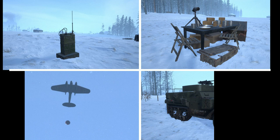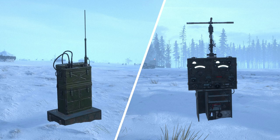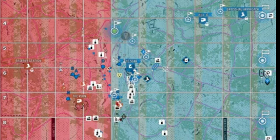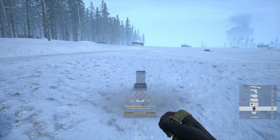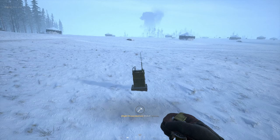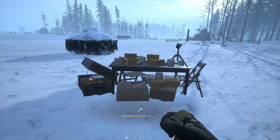All spawn points beyond the three main HQ spawns are created by players. There are four types: outposts, garrisons, airheads and half tracks. Outposts and garrisons can only be placed by squad leaders and the commander. An outpost costs nothing to build but only allows the squad that placed it to spawn on it. Garrisons cost 50 supplies in blue zones and 100 in red zones, and allow the whole team to spawn — making them crucial. The team that builds the most garrisons usually wins, so never rely on just one or two as they can be easily destroyed.